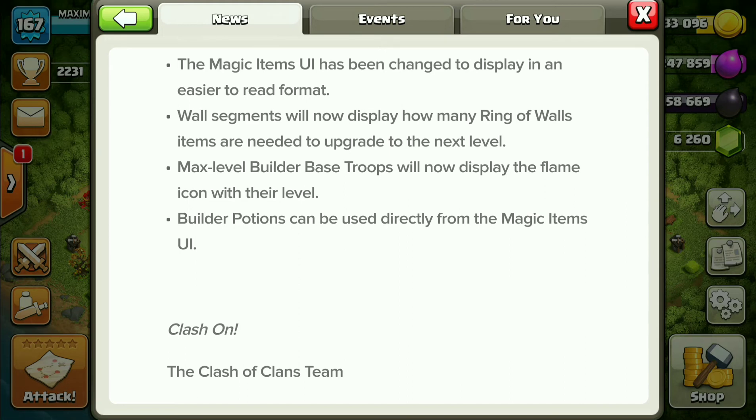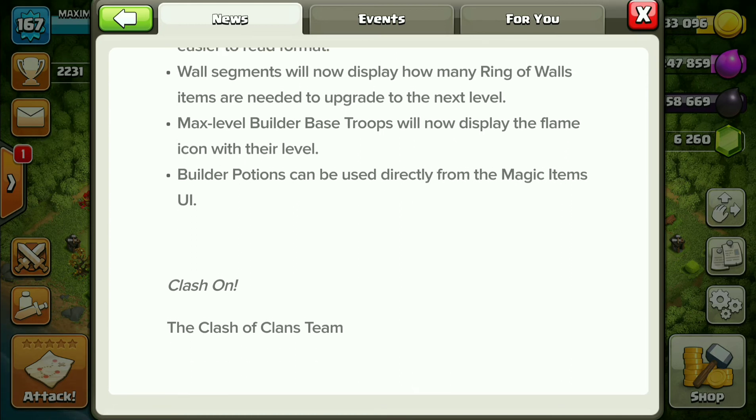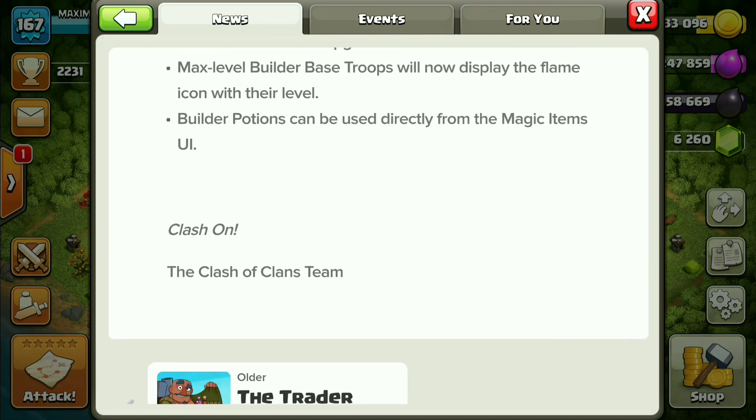This is a good feature because when we select a wall it currently doesn't show how many rings are needed — now it will show, but not until the next update arrives. Also, max level Builder Base troops will now display a flame icon with their level, similar to how max level troops show a flame in the home village. Builder Base will now show that too.